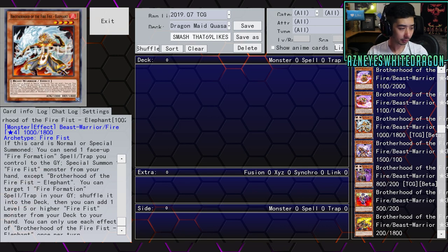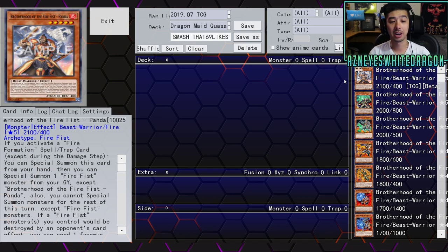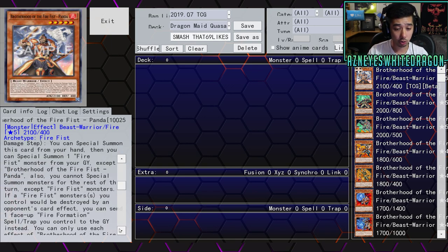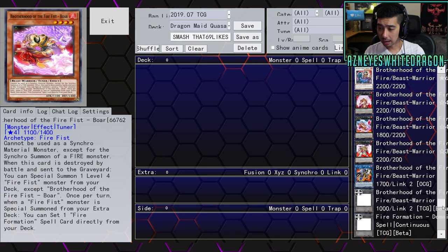Next up we have Fire Fist Panda — which is a Level 5, probably going to support the previous card. If you activate a Fire Formation spell or trap (except during the damage step), you can special summon this card from your hand, then special summon one Fire Fist monster from your graveyard except itself. You can't special summon monsters for the rest of the turn except Fire Fist monsters. Also, if a Fire Fist monster you control would be destroyed by an opponent's card effect, you can send one face-up Fire Formation spell or trap you control to the graveyard instead. You can only use each effect once per turn.